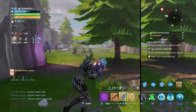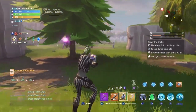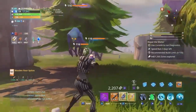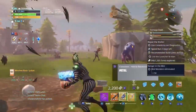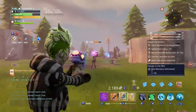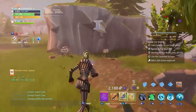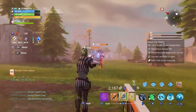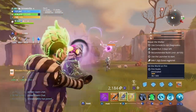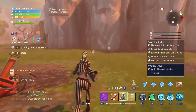Hold on — it doesn't track mini bosses. As you can see, I tried to use the aimbot against the mist monster but it wasn't working. It wasn't working against the mist monster. Let's see if it works against regular husks — look, it does! But against the mist monster it doesn't lock on.